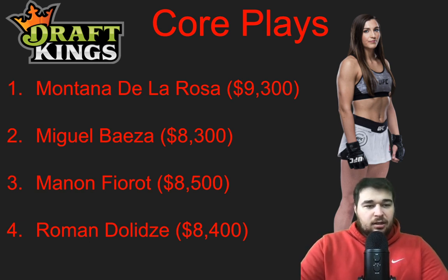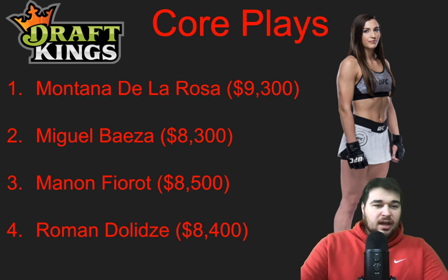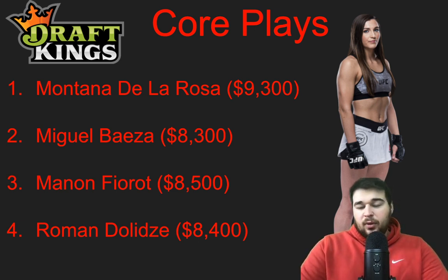Miguel Baeza at 8,300 — he's the younger fighter, he has a lot of power, and he's a finisher. Ponzinibbio just did not look the same coming off that layoff. Could be a little CTE? Maybe — but Ponzinibbio's not getting younger at 34. I think Baeza has a really good chance to not only win the fight but get a knockout as well at 8,300. I'm targeting this fight quite a bit, have some Ponzinibbio for sure, but if the same Ponzinibbio we saw against Leal shows up, it's a really good fight for Baeza. Give me Baeza at 8,300 with a decent amount of exposure.